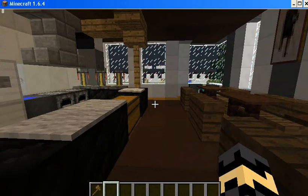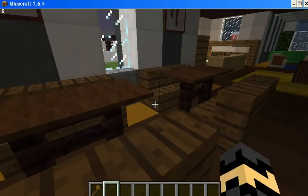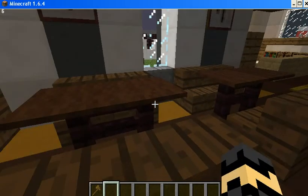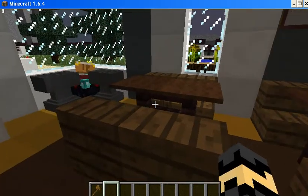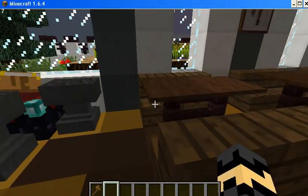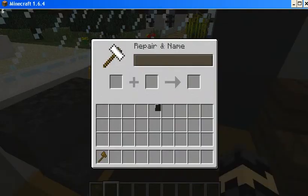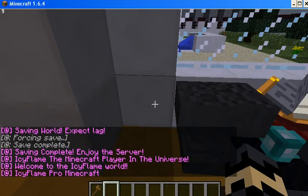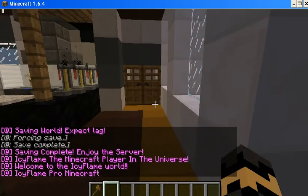Let's go to the second floor. There are tables here - any chance that you can eat, like a cafe. You can also assemble your tools here.